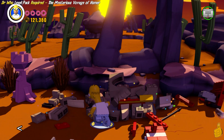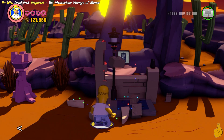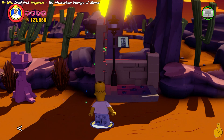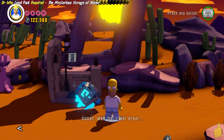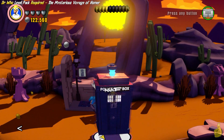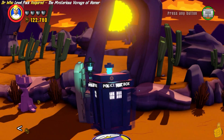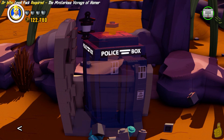We'll go ahead and do a nice little belly bounce to slam it down, and now we can build those bits back into a TARDIS pad travel location. Either way, we'll go ahead and pull in the old TARDIS and we'll hop in with Homer. We don't need the Doctor for this. I don't know if Homer's got his TARDIS license or not, but we're going to go ahead and find out.